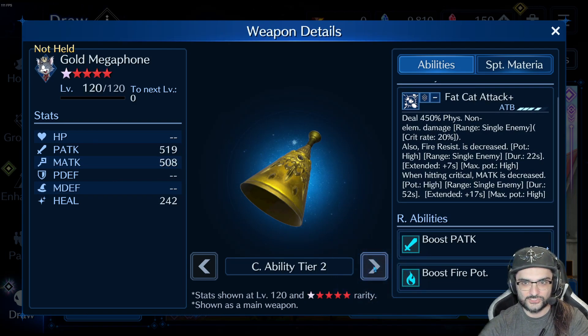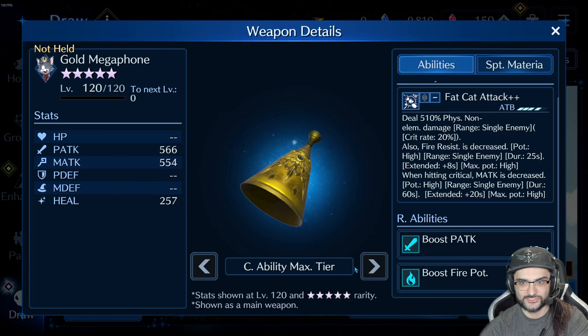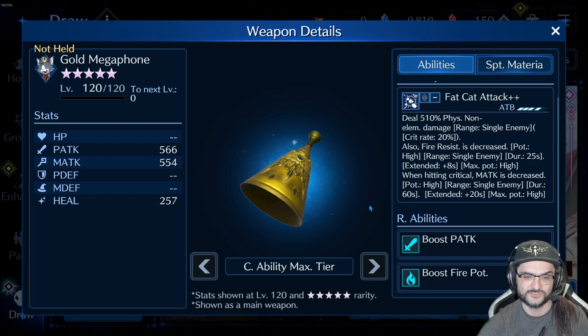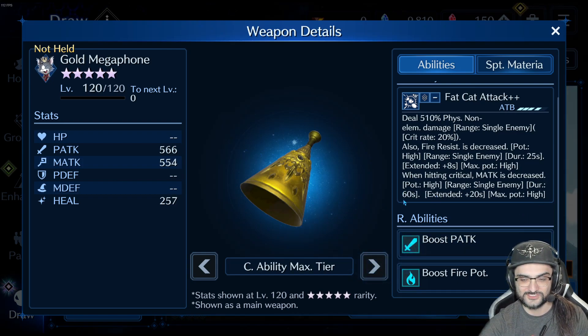Gold Megaphone — another crit-based weapon. Physical non-elemental damage, crit rate 20%, fire resist is decreased starting at mid, goes to high, then high with longer duration. This is essentially Yuffie's Boomerang, but the crit portion where it also decreases magic attack is just a bonus. This is actually a better Boomerang — this stuff alone without the crit portion is good, but if you hit a crit then damn, magic attack is decreased too. Just a bonus debuff. I kind of like this one.